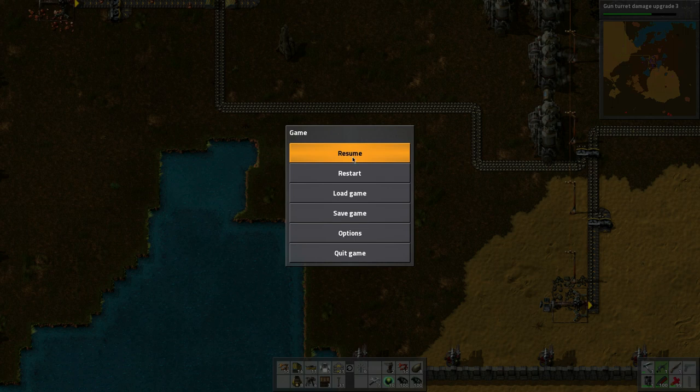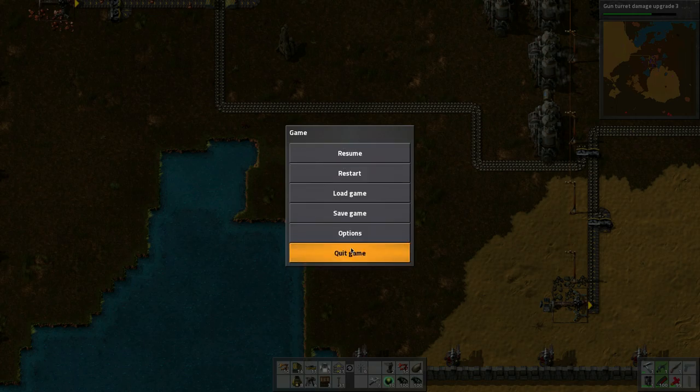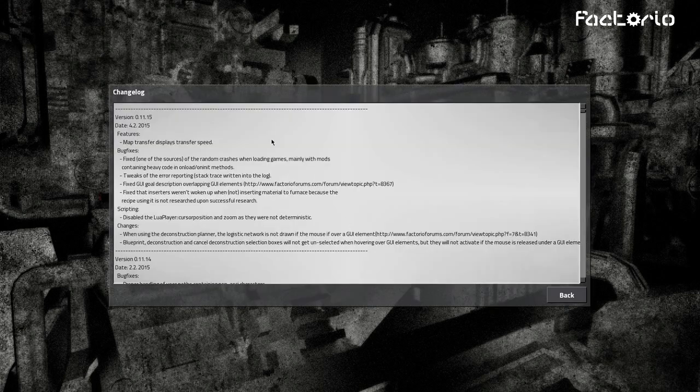Let's save the game, then go to About and check the changelog. In this version it looks like we got some map transfer display speed improvements. Bug fixes include a fix for random crashes when loading games, mainly with mods containing heavy code and unload-on-init methods. Tweaks for error reporting and GUI gold description overlapping GUI elements.